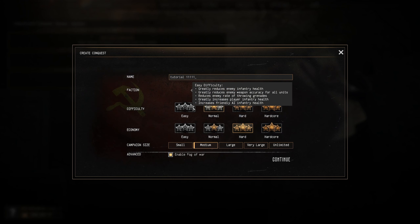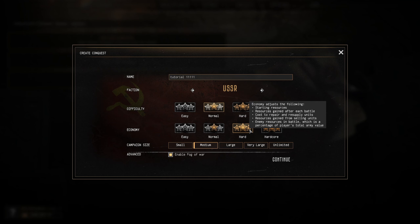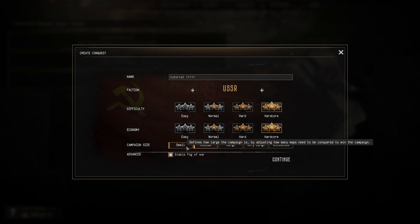You also have difficulties. Easy difficulty reduces enemy infantry health and enemy weapon accuracy. As you move up it gets gradually more difficult. I tend to play Hardcore, which slightly reduces enemy infantry stats or keeps them at standard value. Then there's Economy, which manages your starting resources, resource gained after each battle, and cost to repair and resupply units. It goes from Easy to Hardcore. If you're starting out, I'd advise Normal and then work your way up.